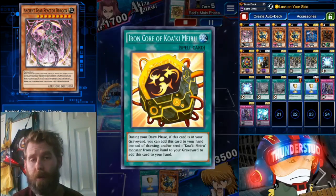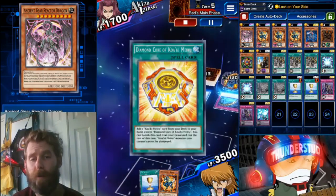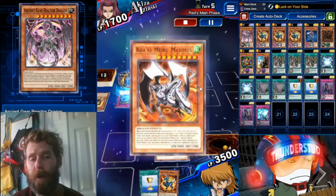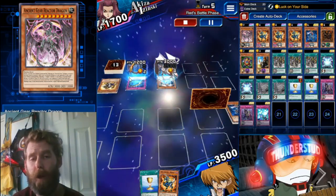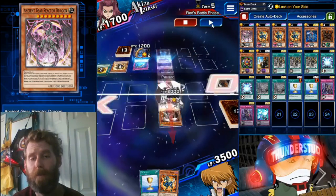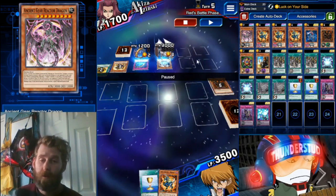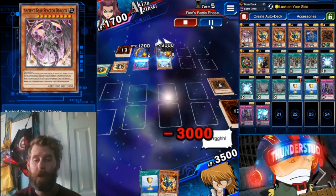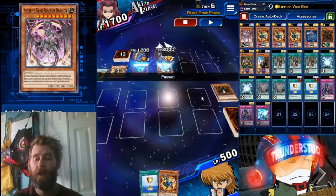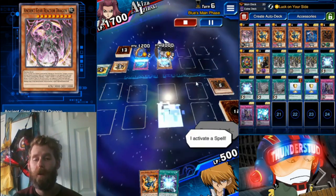His turn — two cards. He activates Diamond Core, which means here comes Maximus. He puts him to attack mode, really going for it. Maximus kills my Blowback, and that little dude attacks me. Now this is what's great about Luck on Your Side — people don't usually see it coming. He brought me right within range of Luck on Your Side. I've lost a Reactor Dragon, two monsters over 2000, and I'm about to get started.